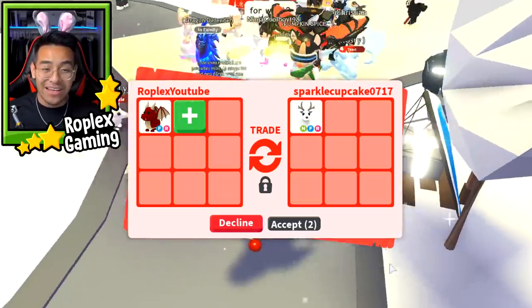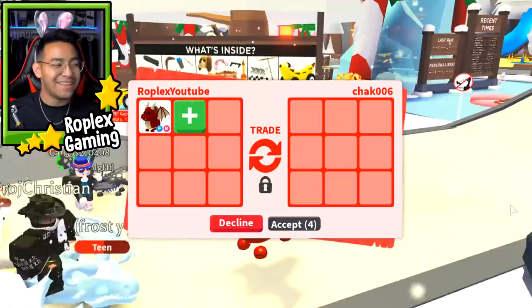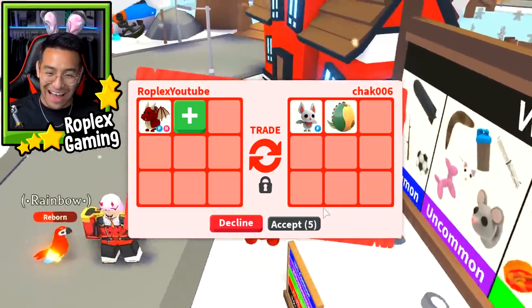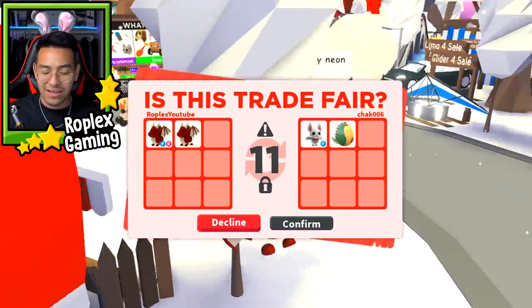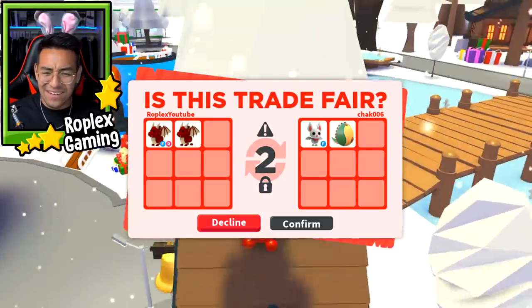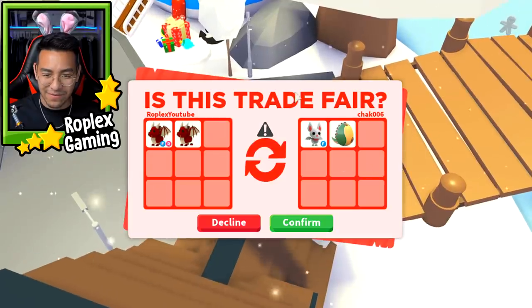What I'm trying to do right now is trade away this regular dragon. I kind of just want to trade it away for free, but I don't know if anybody's actually going to want it. I think I might actually get this first trade pretty fast. Oh, this definitely isn't too bad — let's go ahead and hit Confirm now.